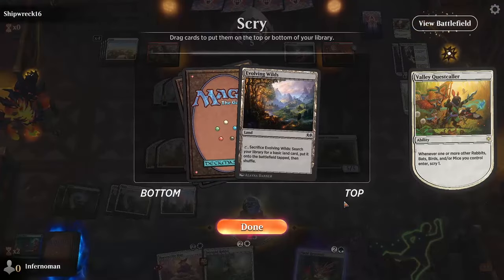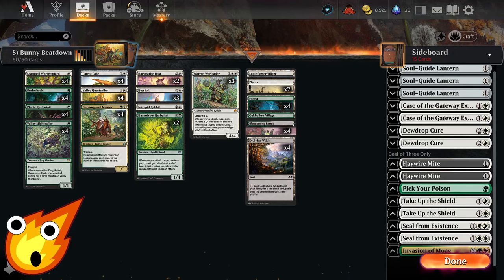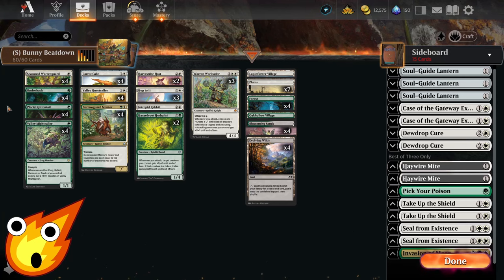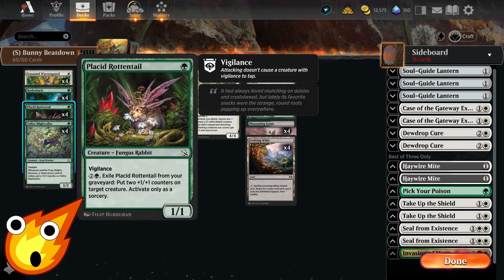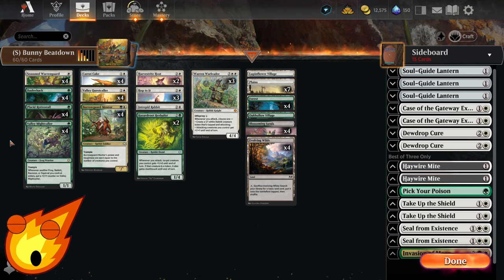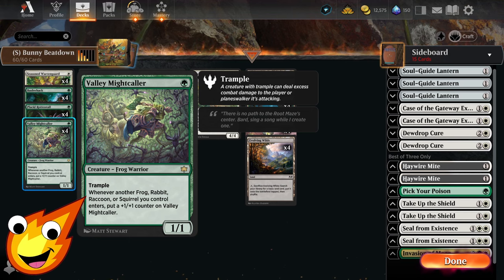Or, if we can't do that, we're just going to go as wide as we can and eventually pump up those additional rabbits to overwhelm our opponent and get to our victory. Starting in the 1-drop slot, we have Seasoned Warringard — a simple 1/2 that gets an extra +2/+0 pump as long as we have a token on the battlefield. Also in the 1-drop slot, Placket Rotten Tail, a 1/1 Fungus Rabbit with vigilance; if it's in the graveyard, we can exile it later for 3 mana and put two +1/+1 counters on a target creature we control. And finally, Valley Mightcaller — you may remember this from our frog deck tech, but it still triggers off even though we're not using any frogs.